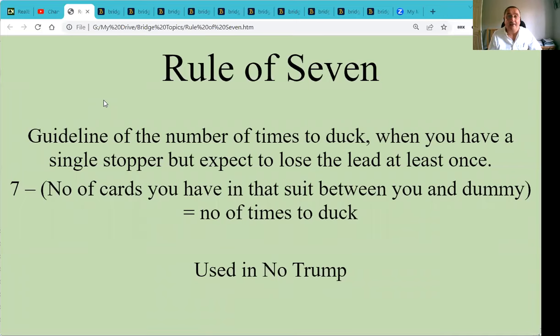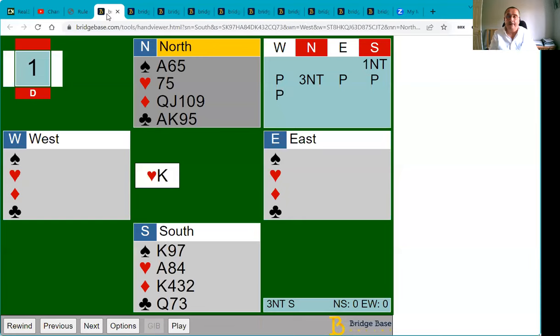We'll also be talking about the danger hand — the one you don't want to gain the lead, because they're more of a threat if they lead than the other hand. Let's have a look at a simple example where you open one no trump and your partner raises you to three no trump. This is playing a weak no trump, 12 to 14. The opponents lead the king of hearts, and although we have a stopper in hearts, we're a little bit vulnerable because we've just got the ace.